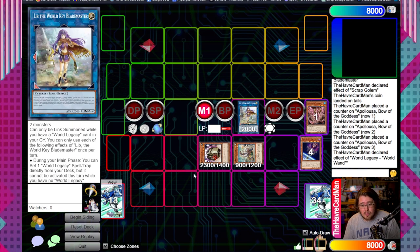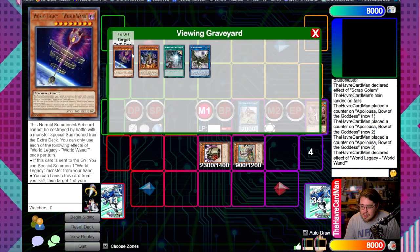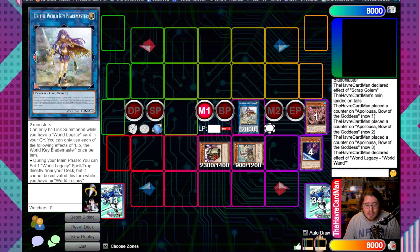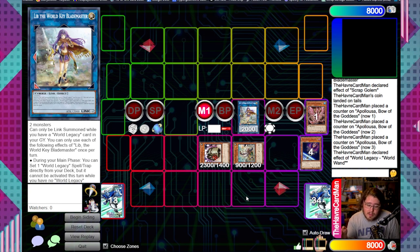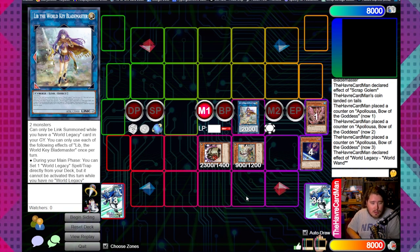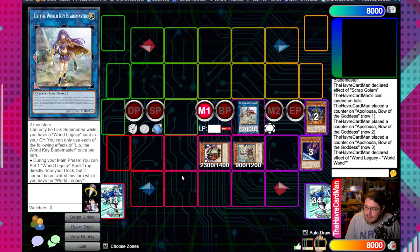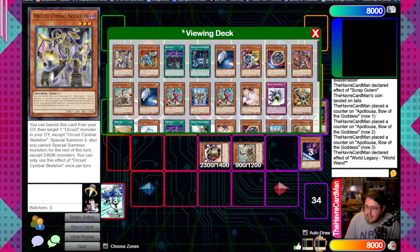This is where things really deviate. You could just end here by linking these three off for Apalosa and have Orcas follow-up for next turn, but it doesn't do a whole lot on its own. What you want to do is leave all this stuff on board as bonus extenders - if you had one more monster to work with you can get full Orcas combo on top of making an Apalosa. We'll banish Orcas Nightmare targeting Lib to send Orcas Symbol Skeleton from deck to grave.